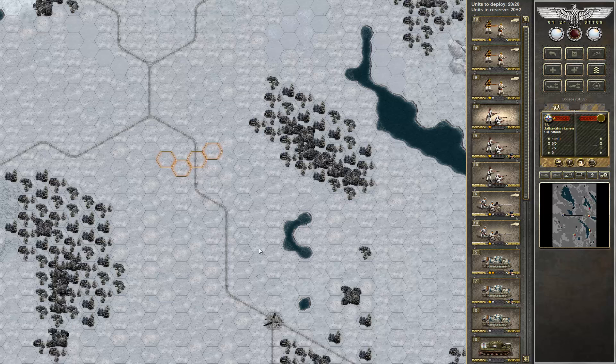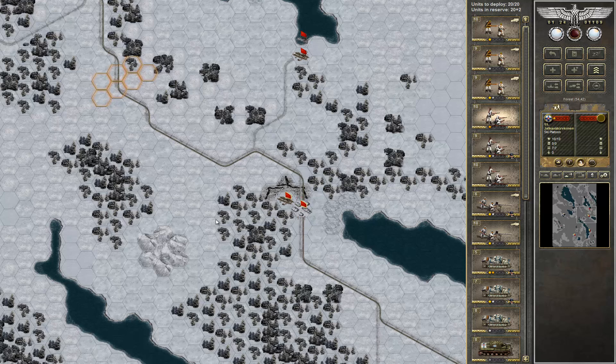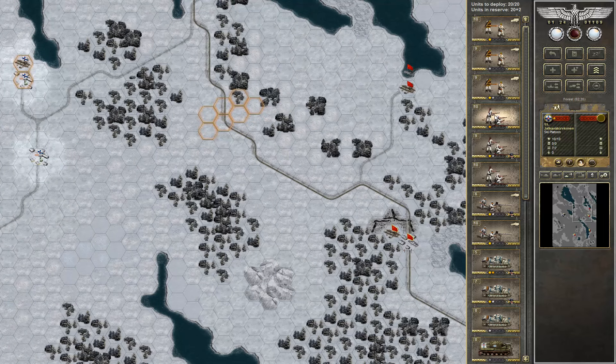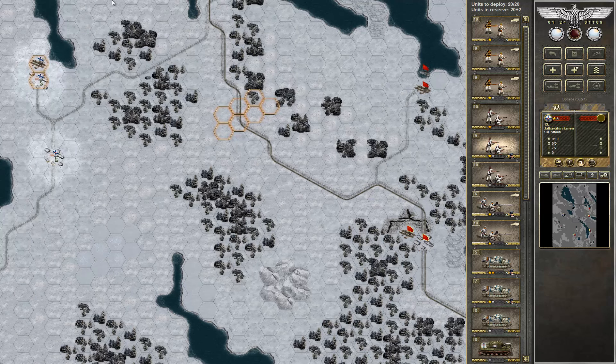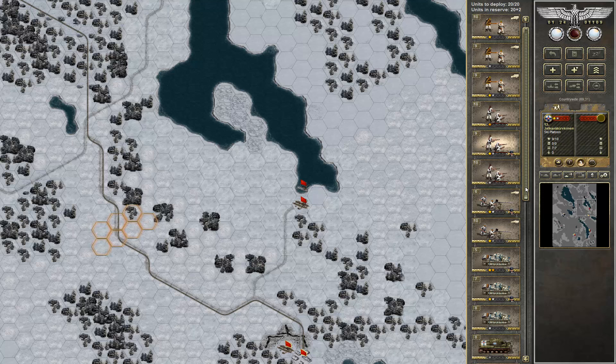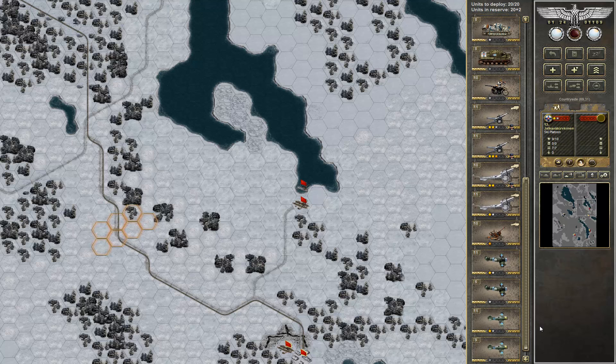Another thing I think might be good for this scenario are ski troops. I have three of them but I may buy another. Almost all this map is deep snow, so to get around you will need to use the roads. But with skis you can move through snow and forest quicker and maybe try to flank enemy positions more easily. I might buy one of those too.